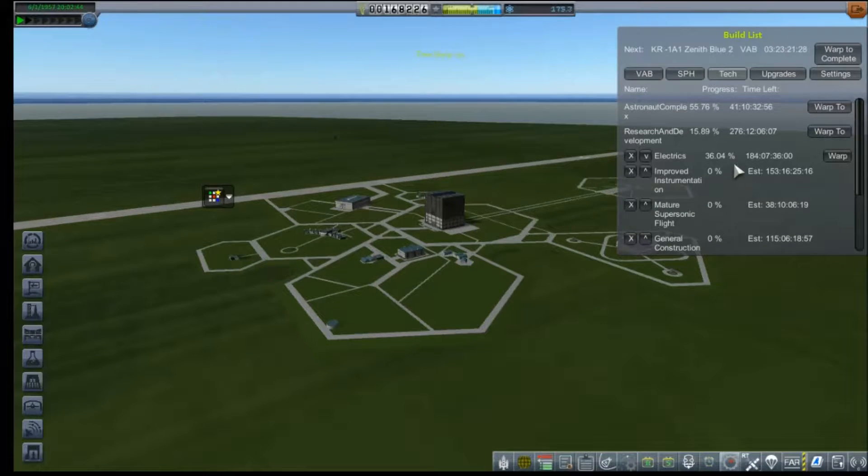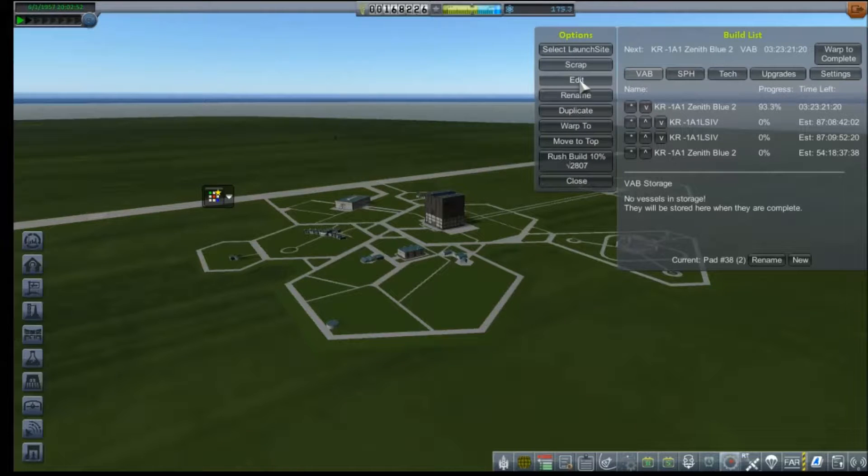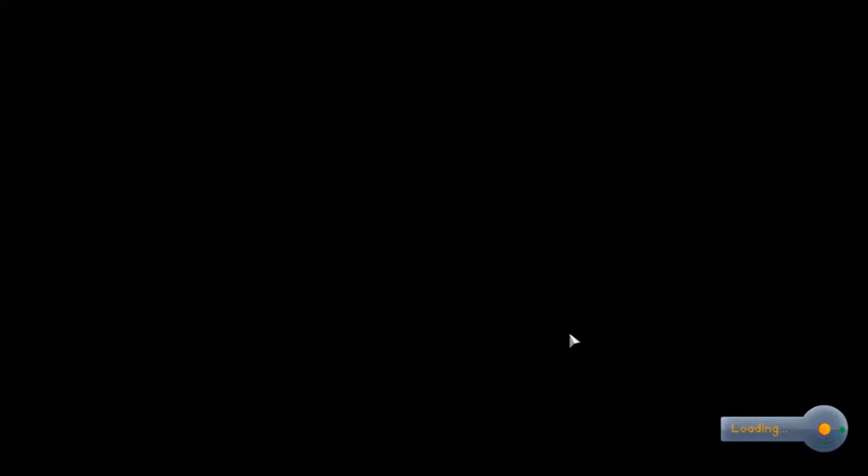And complete. Electrics is really the other key that we would have liked. We do have this other Zenith Blue — we're going to go in and edit that, and hopefully outfit it for a successful crude flight. It's just going to take a little bit of finagling.